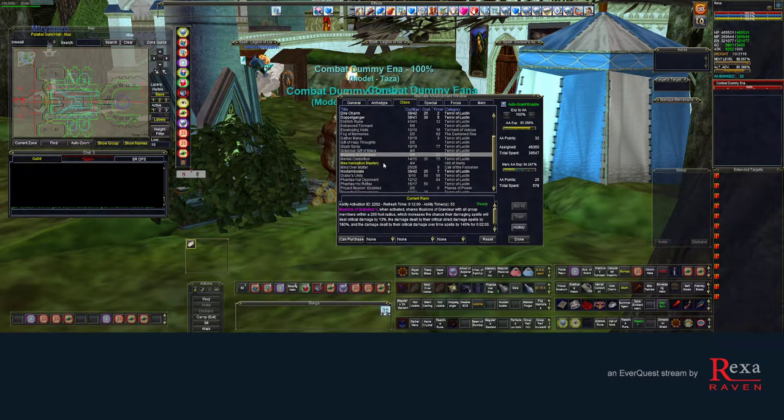Next we have Illusions of Grandeur — this is part of your full burns. Also get Chromatic Haze up top. And Spire of Enchantment — this one should already be auto-maxed out since it's based from the Broken Mirror expansion.